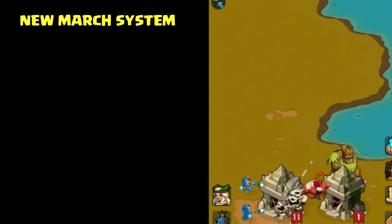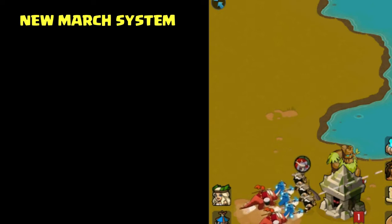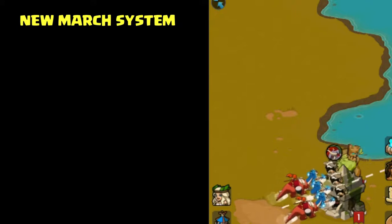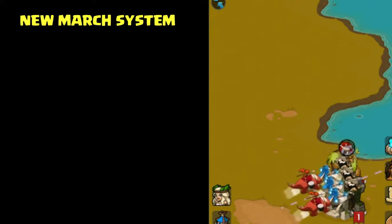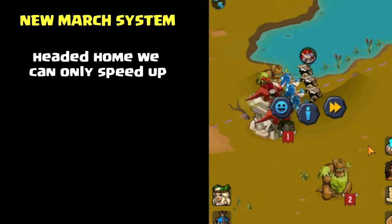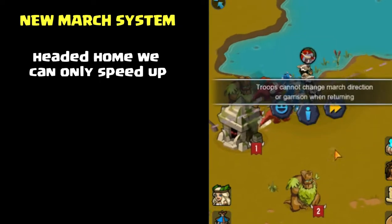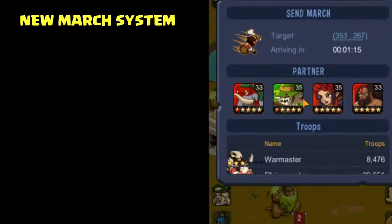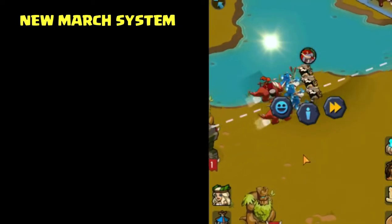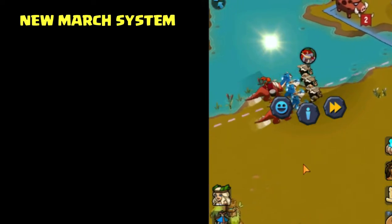Now I just beat the temple and I'm on the way home, and there's really not a lot I can do from this point — it's just like it used to be. Once you've accomplished your goal with the march you just go straight back to your original outpost. That means if you are in a war scenario and you're being hunted, anyone who's played a while has been attacked on the back end of a march. They get back to their outpost and get attacked at the same time, and you'll lose your march after all that work.